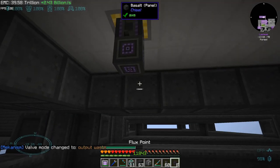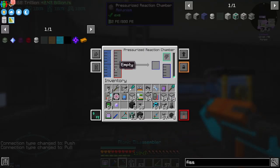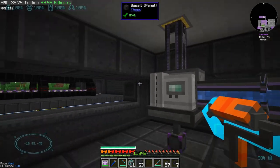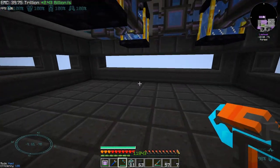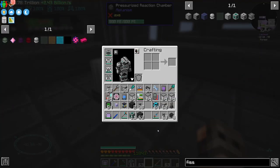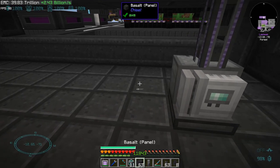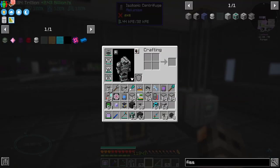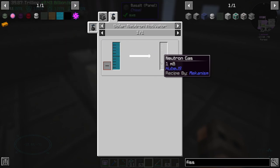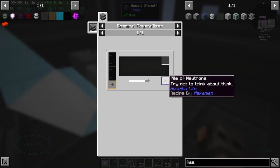Waste is a gas so it goes inside the PRC. The PRC needs water and power. I have to be really careful because once the pipes are full of nuclear fuel we can't move anything. Once we get the nuclear waste we need to convert it into plutonium using a centrifuge. Then that plutonium goes inside the solar neutron activator to recycle the fuel completely and also get neutron gas, which gives us tiny piles of neutrons.